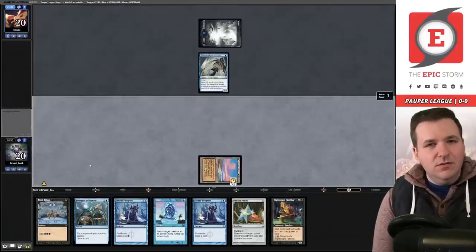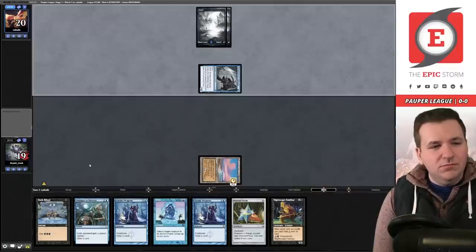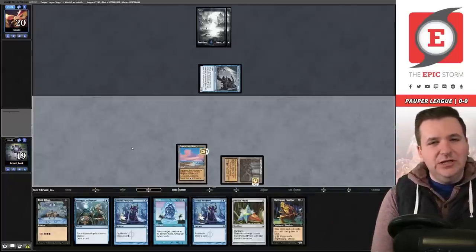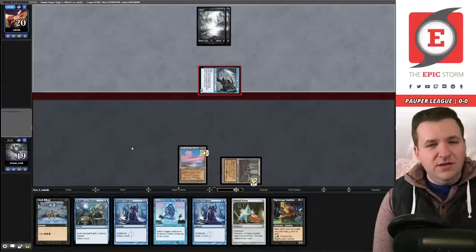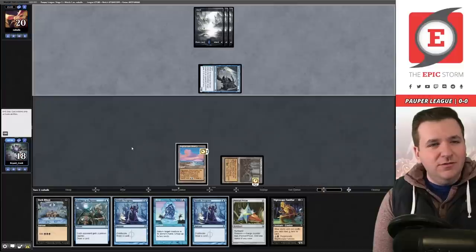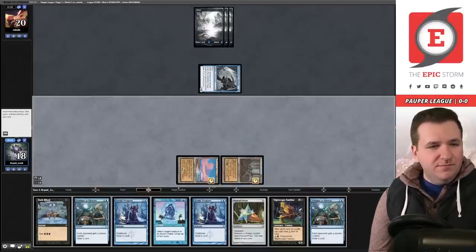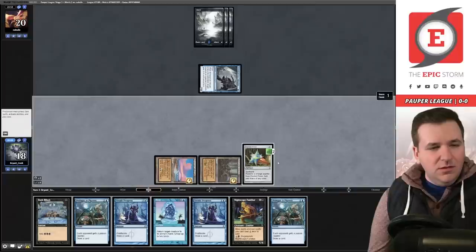Island into pass the turn. They attack for one — no blocks, and they're passing. We drew the other depletion land — that was a huge hit. We pass. Opponent gets in again. They're just going to pass again. We try to play Pentad Prism to see if it resolves — it does. We remove one counter and play Steady Progress. We now have three cards in hand.